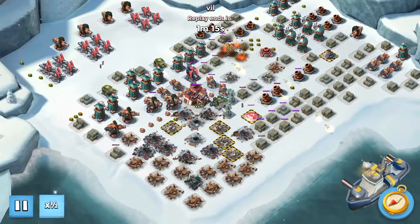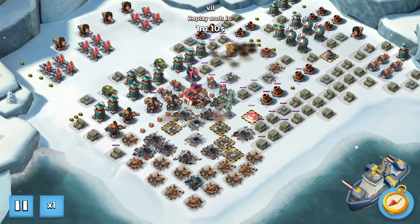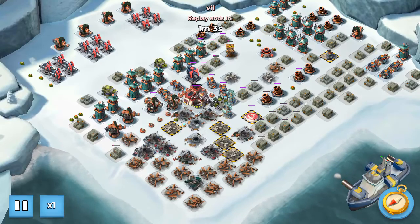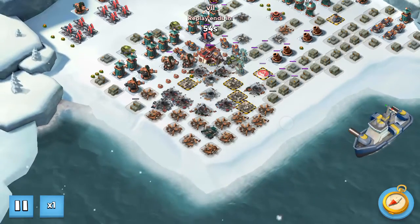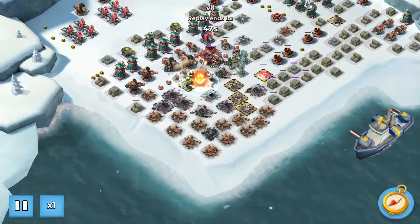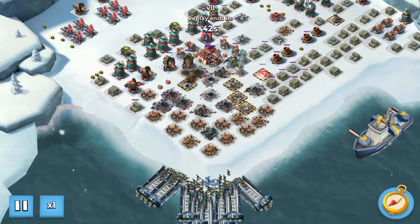Rockets and barrage on the rocket launcher, and then some bombs — one, two, three, four, maybe five. Maybe I should have used one barrage, but anyway. Now Zookas in the right place — there are mines there, so placement is very important for Zookas players.